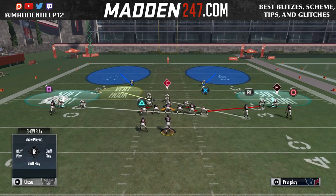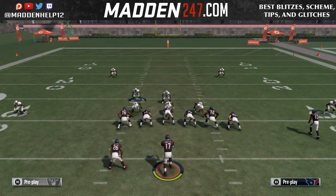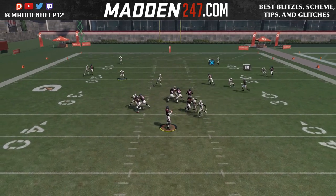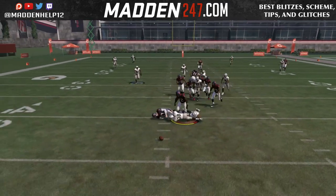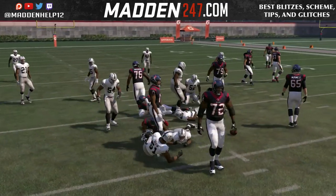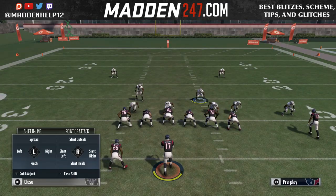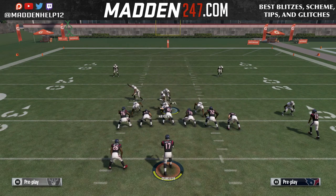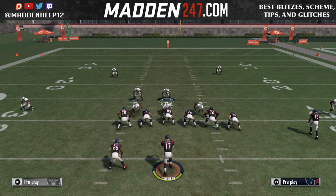What Skimbo actually did a lot in the Madden Challenge was he was sending dual-sided pressure, then he would mix in the cross man. If you go back and watch the Madden Challenge, you'll see that this is a really good defense because it stops both the run and the pass. And then because you're getting unslideable pressure, it forces you to get rid of the ball really quick.